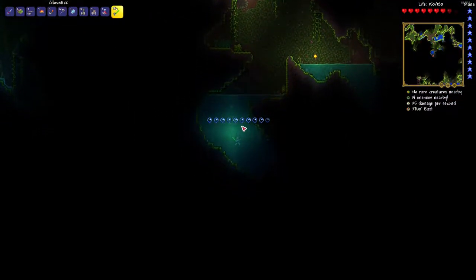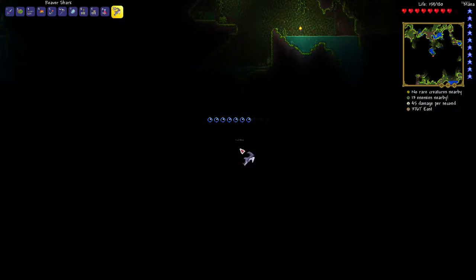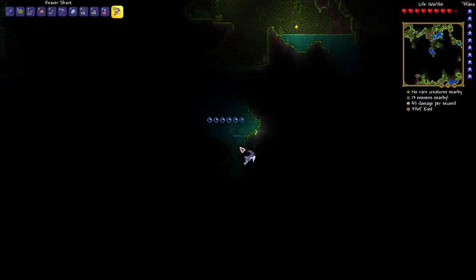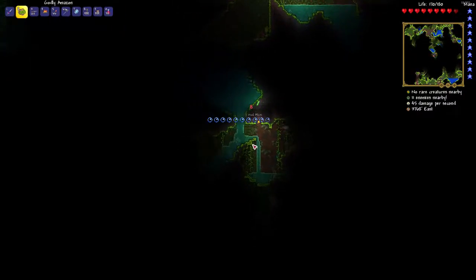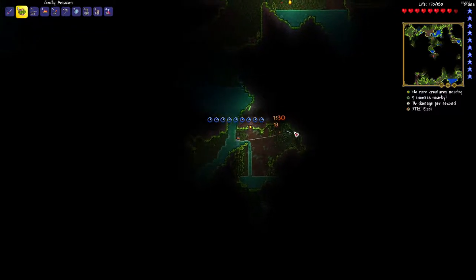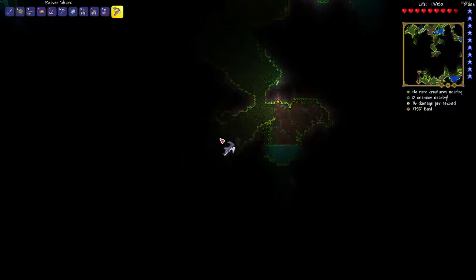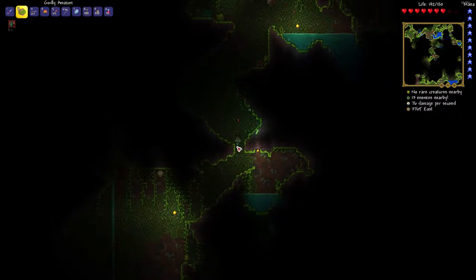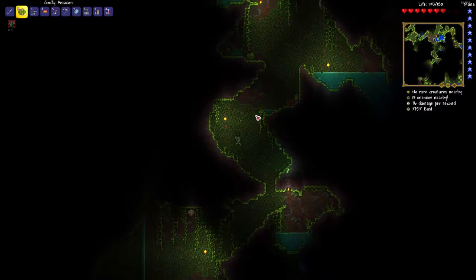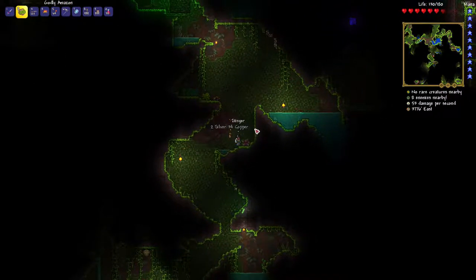One dark hole down here. Let's put down one of these so I can at least see something. Dig our way through — I couldn't even see him, I heard a stinger throw but he was literally right in my face. Torches needed! Let's put a torch right here. Yeah, the jungle is something crazy — that's all I gotta say.